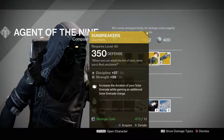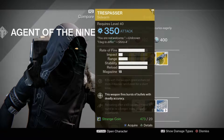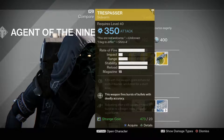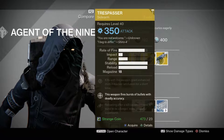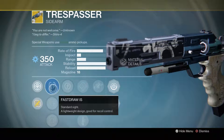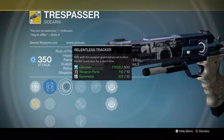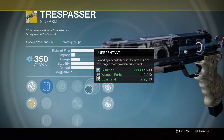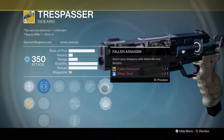For this week he decided to bring the Trespasser Arc sidearm. Kills with this weapon grant enhanced motion tracker resolution for a short time. This weapon fires a burst of bullets with deadly accuracy. Reloading after a kill causes the next burst to be longer and more powerful — Super Burst. It's going to be 23 strange coins. It's also got Fitted Stock, Steady Hand, Sure Shot, Relentless Tracker, Hand Loaded, Reinforced Barrel, Quick Draw, and Unrepentant.